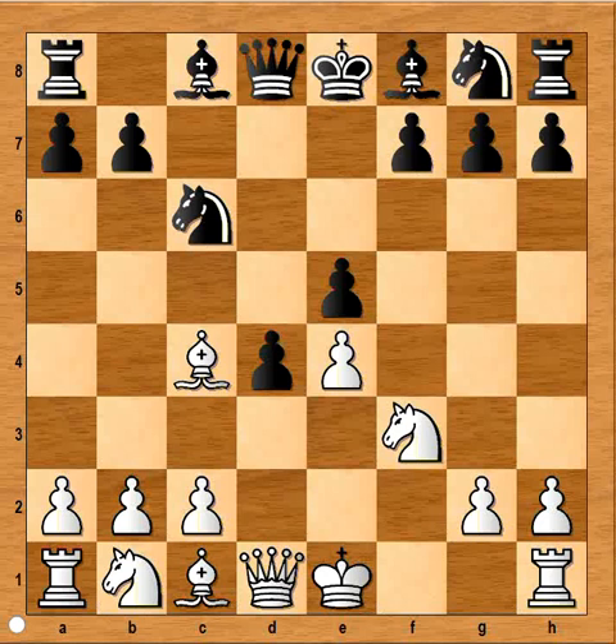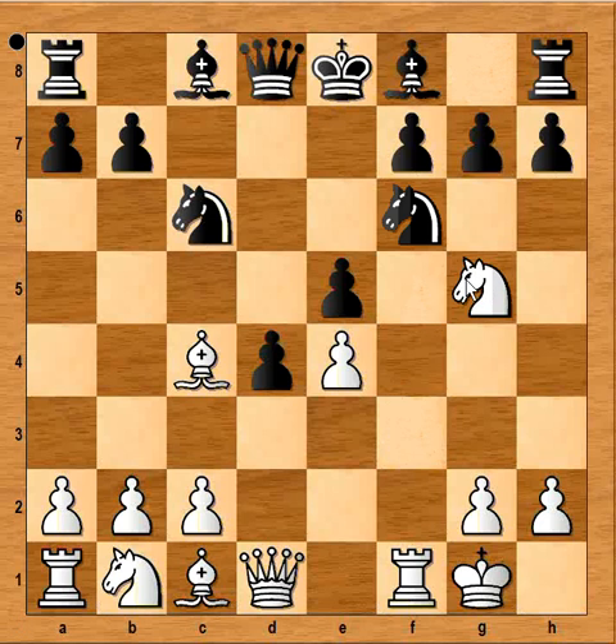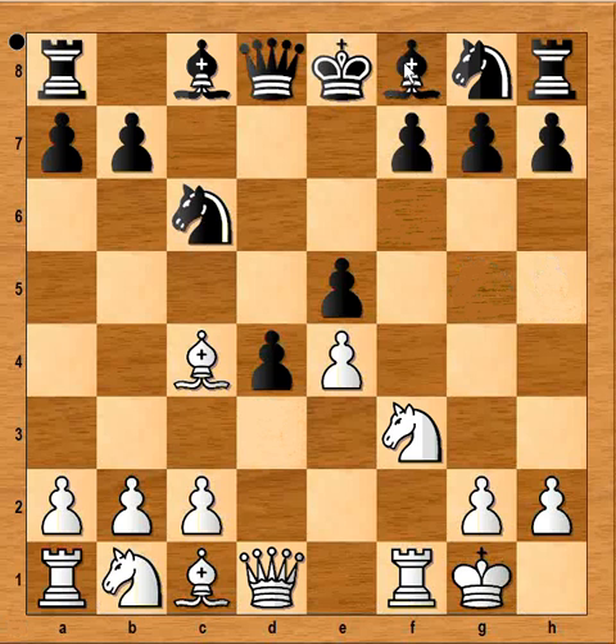Black is still a pawn up. White castled kingside and now black played bishop to e7. What he was worried about is if he played knight to f6, he was worried about the move knight to g5. But if he looked further, he would see that he had bishop to g4 attacking the queen. And after queen goes to d3, then bishop to h5 and f7 is defended. However, black played bishop to e7 first.